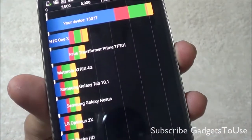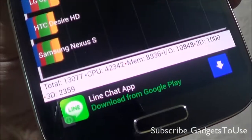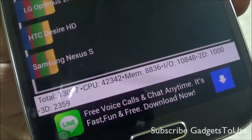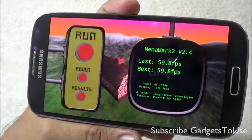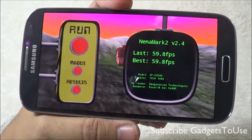The device is at the top compared to any other device out there. This is how the detailed scores look on the device as far as CPU, memory, input/output operations, 2D and 3D are concerned. On Nenamark, this device scores 59.8 fps, which is a very good score when it comes to the overall fps we can get.